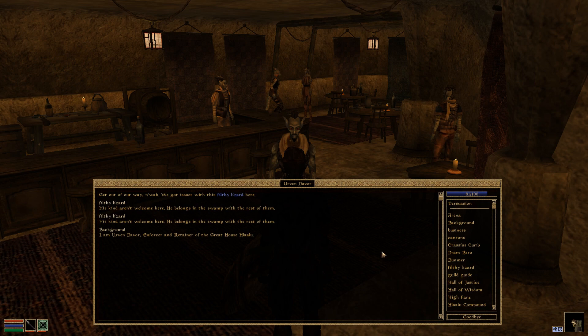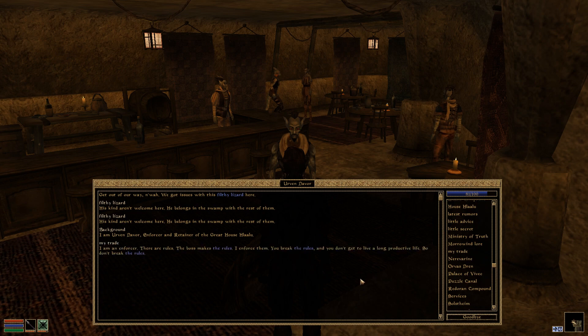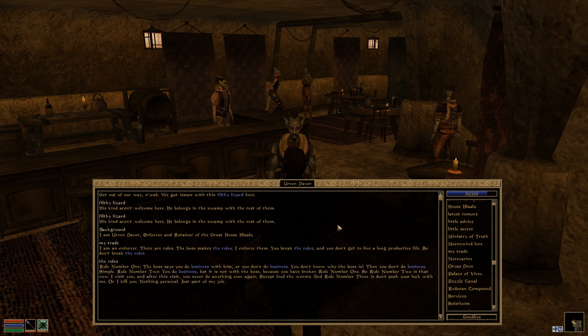'I am Irvin Devor, Enforcer and Retainer of the Great House Hlaalu.' A fellow member of House Hlaalu. Tell me about your trade: 'I am an Enforcer. There are rules. The boss makes the rules. I enforce them. You break the rules, and you don't get to live a long, productive life. So don't break the rules.' Tell me about the rules. 'Rule number one: the boss says you do business with him, or you don't do business. You don't know who the boss is? Then you don't do business. It's simple.'